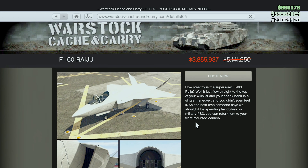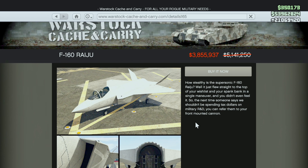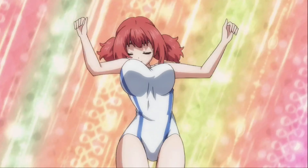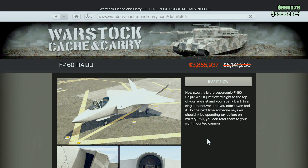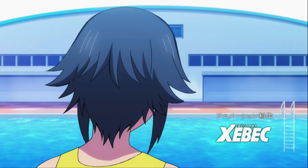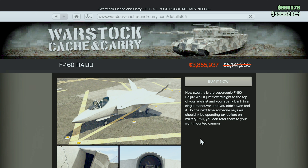And on top of all that, the F-160 Raiju over here on Warstock is 25% off its normal cost. If you haven't picked this up yet, that's probably a good time to pick it up. Not to mention, this is the second anime titty vehicle on sale this week. Definitely buy this at some point if you haven't yet.